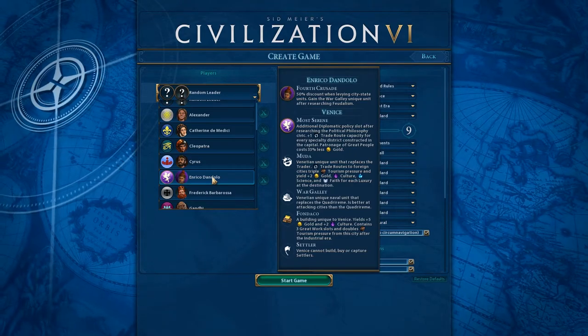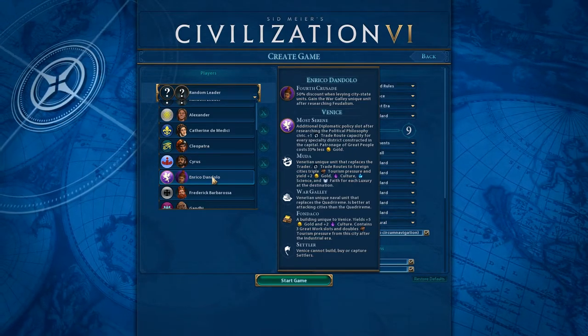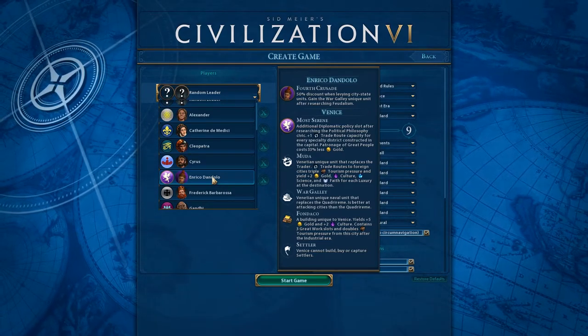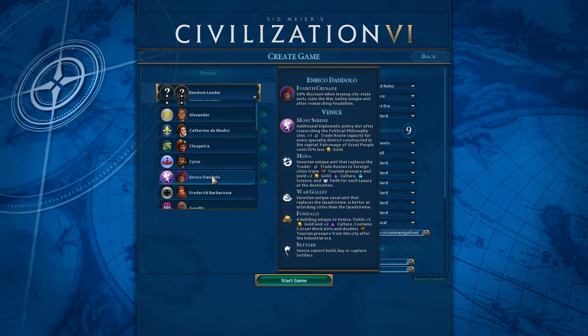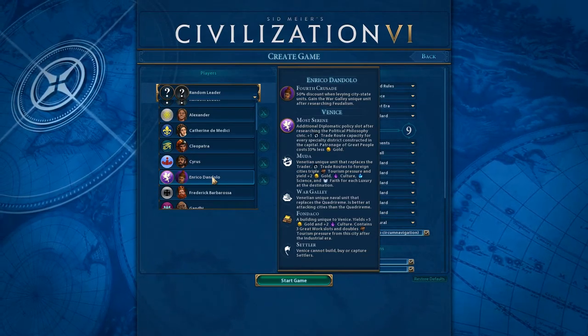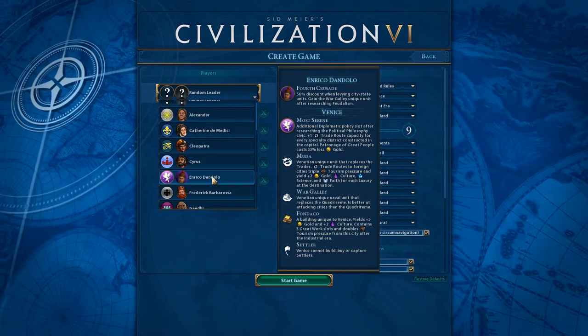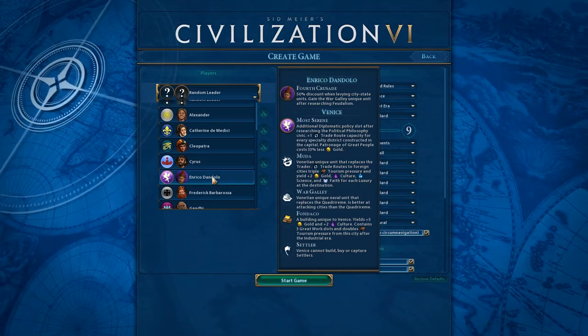We're going to be playing as Enrico Dandolo. He has the ability the Fourth Crusade, which is a 50% discount when levying city-state units, and you gain the War Galley unique unit after researching Feudalism. We'll talk about the units when we get in game.